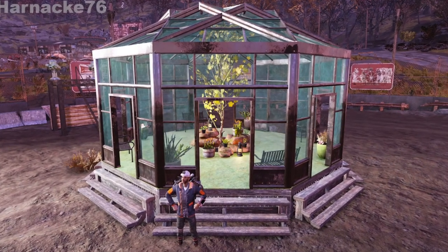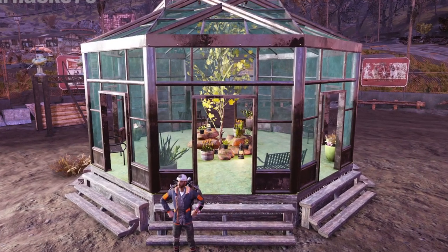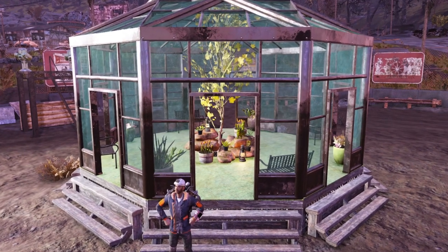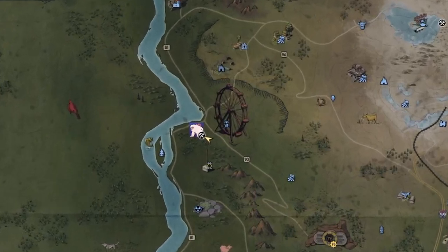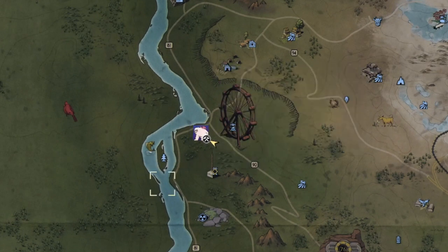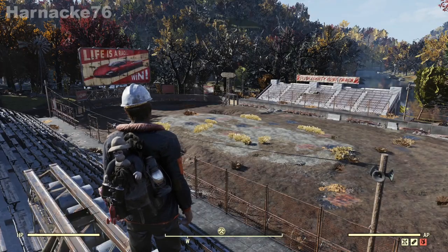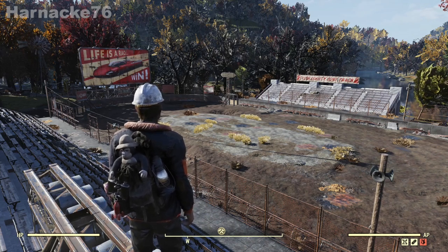Hey everybody, it's Heineke and today we've got another build tutorial for you. Today I'm going to show you how to build this fantastic round greenhouse. We're going to Tyler County dirt track again — I like it because it is a large flat area with low-level enemies, and it's also a workshop, which means I'm spending the workshop resources, not my own.